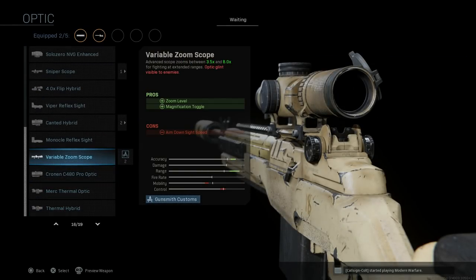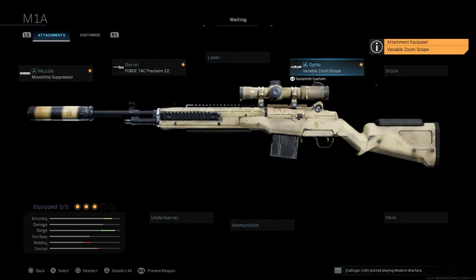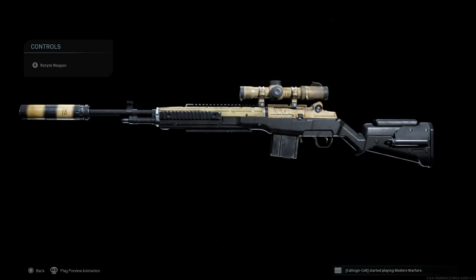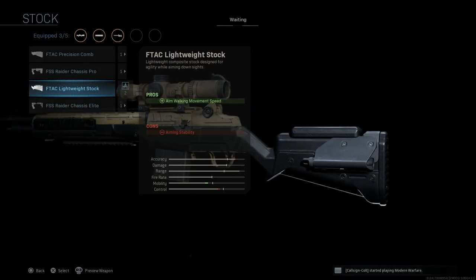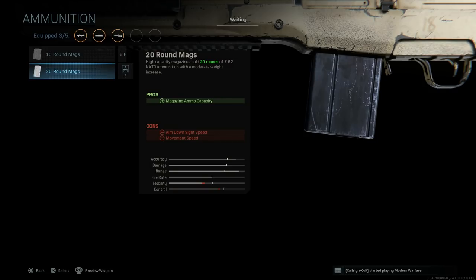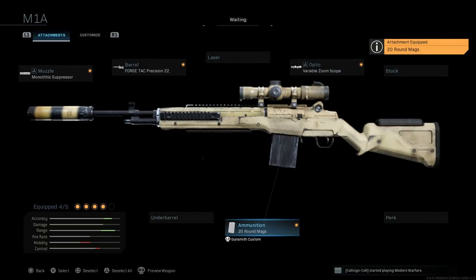Skipping the laser. For the optic, personal preference — I'm going with a variable zoom scope, toggling between 3.5x and 8x magnification, with the con being ADS speed due to added weight. We don't need the F-TAC Lightweight Stock for cosmetic reasons since the blueprint already has it. For ammunition, we're going with the 20-round mag of 7.62x51 NATO — a very heavy round, going from a base of 10 rounds, with cons being ADS speed and movement speed.